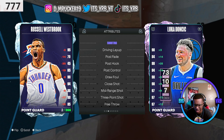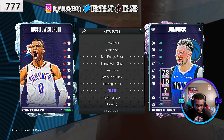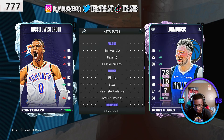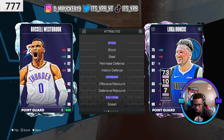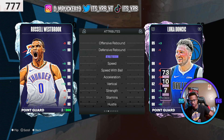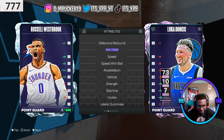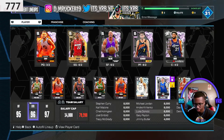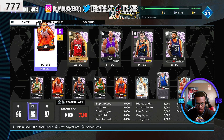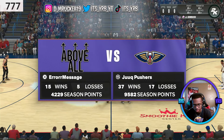Luka's stats: driving dunks 98, driving layups 98, mid-range up, three-point rating up, ball handling up, block up, perimeter defense the same, interior defense better, rebounding better with shoes, speed could go up with shoes too. The athleticism is kind of the weakness but nothing that can't be fixed with a little shoes. I like the card — not bad for a free card. Just for this video I'm gonna let him start over Curry, let Curry come off the bench.